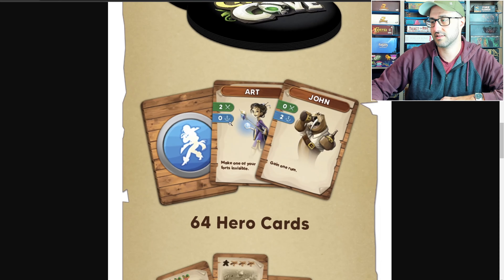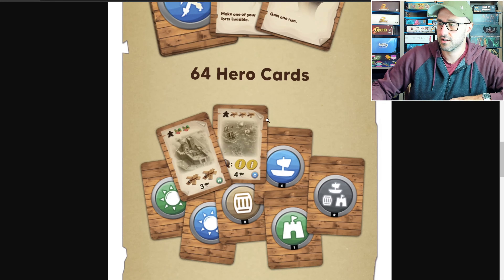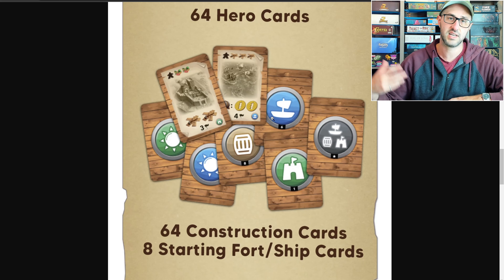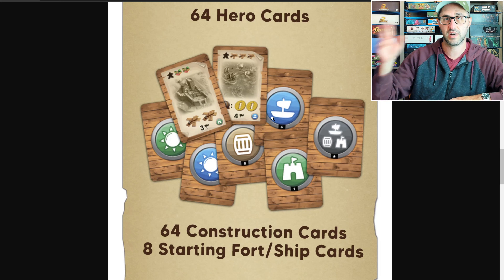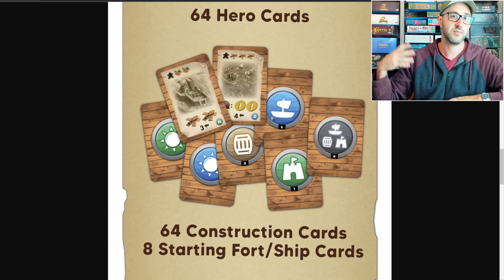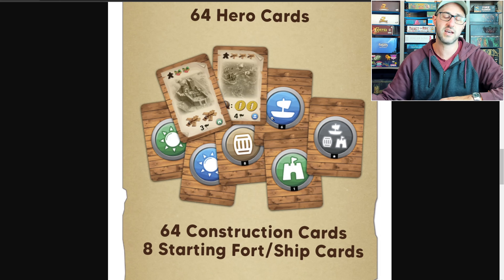What I'm actually showing on the screen now is the player aid, which outlines all those different actions at the different locations, but the main board will show a bit more of the artwork. There'll also be some locations on either side of the board where players can actually build ships and forts in order to fight back against various invaders.